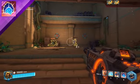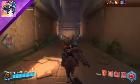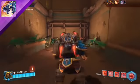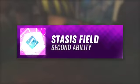Atlas's first ability is called Second Chance. Atlas flings himself back five seconds in the past, restoring his health to the highest value during that period. Atlas's second ability is called Stasis Field.